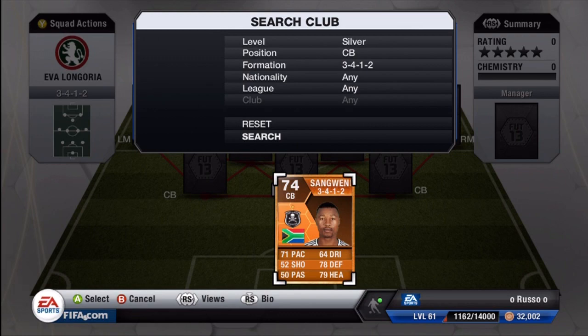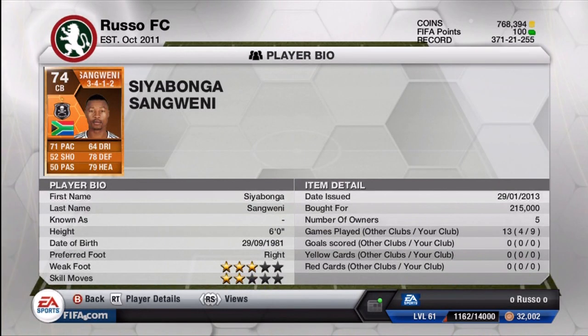He actually makes a very good dynamic duo, and when I do come out with my squad builder where I incorporated this man, you guys will get to see who I added to link up with him and how good they were together — they were absolutely excellent. But let's get to the main guy, who is Siobonga Sanguini — I do believe that's how you pronounce it. Three-star weak foot and two-star skill moves, not that it really matters. He is six feet tall.